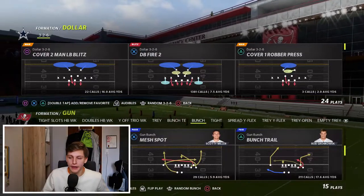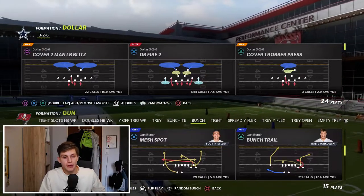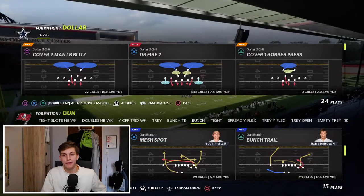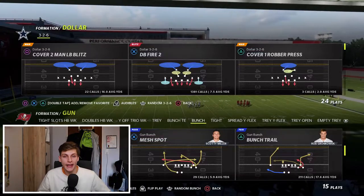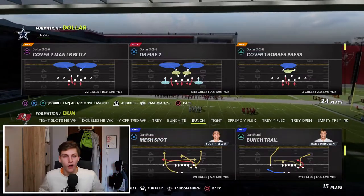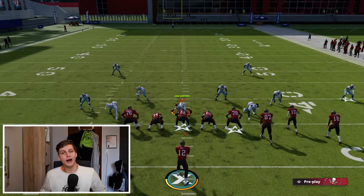Hello and welcome back to another video on the channel. What I've got for you today might as well be the best play in the entire game — it beats every single zone coverage in the game, trust me on that, and also beats man coverage. This might be the best play in the game. I am of course talking about the play Bunch Trail. Bunch Trail is amazing because it saves you a lot of ability points — you don't need a route ability for a skinny post, a corner, or a tight end angle route. It's got it all and I'm going to show you how to use it in this video.